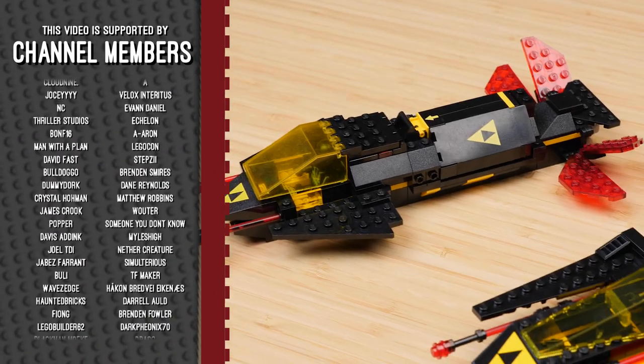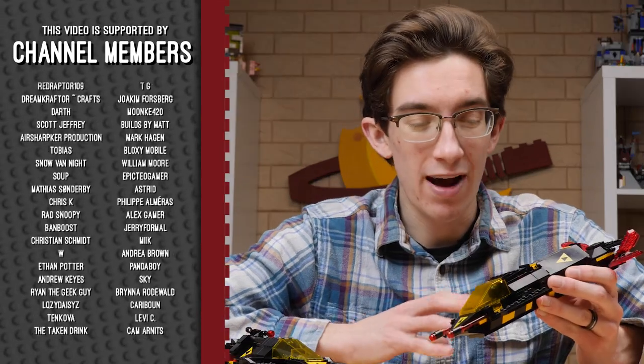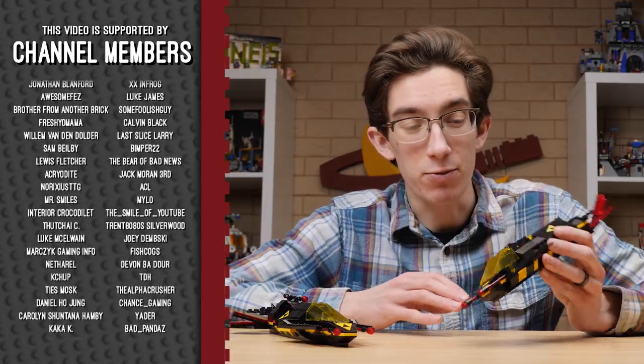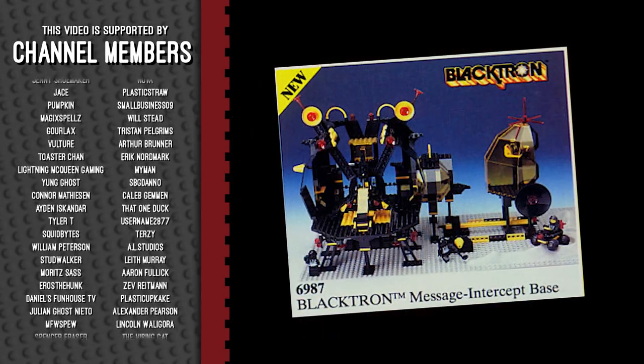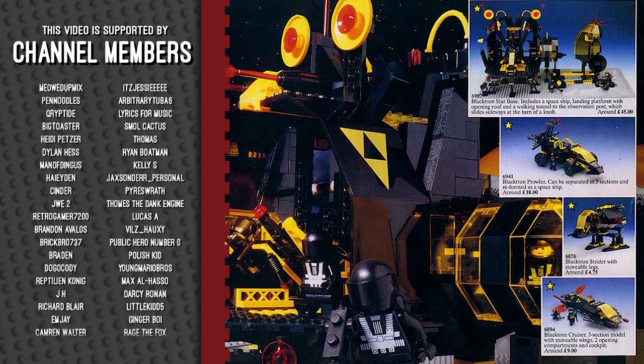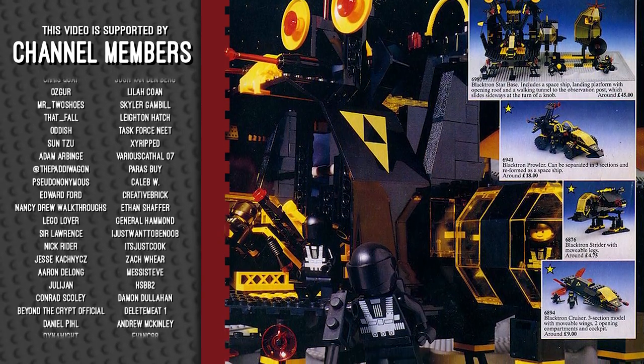You can probably tell by the color scheme, but Blacktron was one of the bad-guy factions in early classic space. Of the five main sets released from 1987 to 1988, four of them were vehicles. Then there was one pretty large iconic set, Message Intercept Base, which served as the Blacktron headquarters — a really, really awesome set, and incredibly difficult to get your hands on.